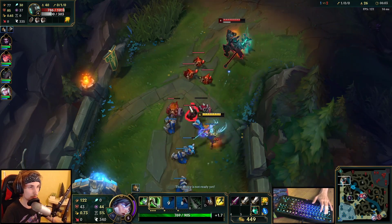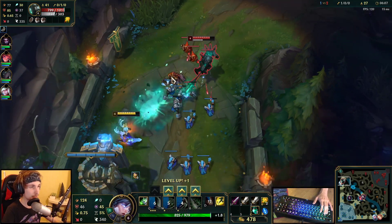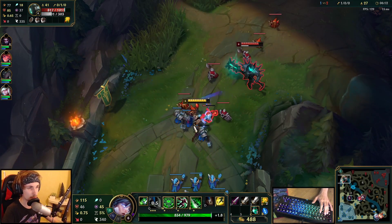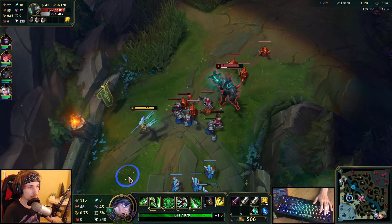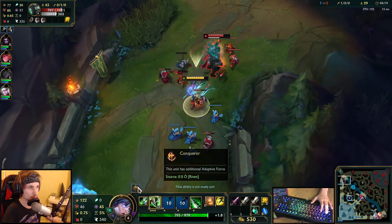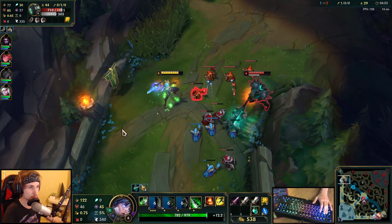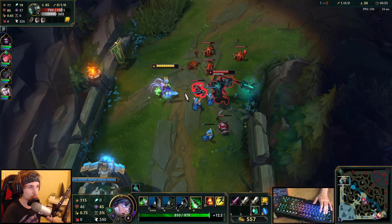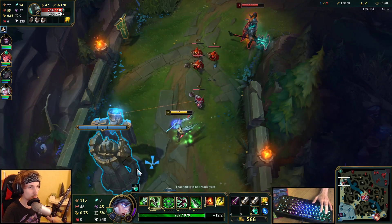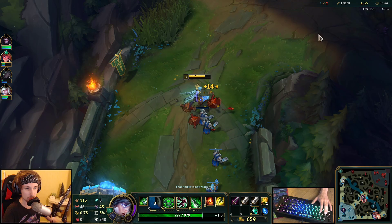Every single time he uses his Q, you want to dodge it either by using your Q or your E. It's really easy to figure out when he's going to use his Q. I've still got two potions, so I can just keep doing this over and over until he's low enough. My Ignite is already back up, so all I have to do right now is find a way to get him low enough and then we can go for the all-in.